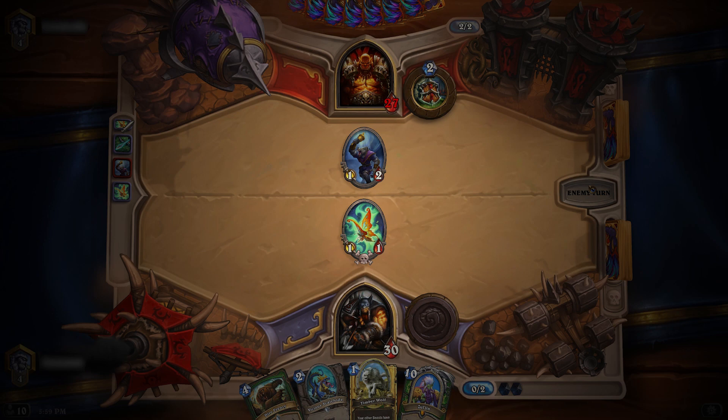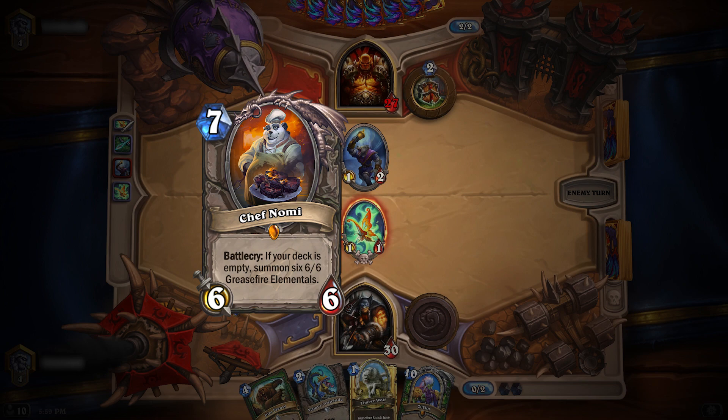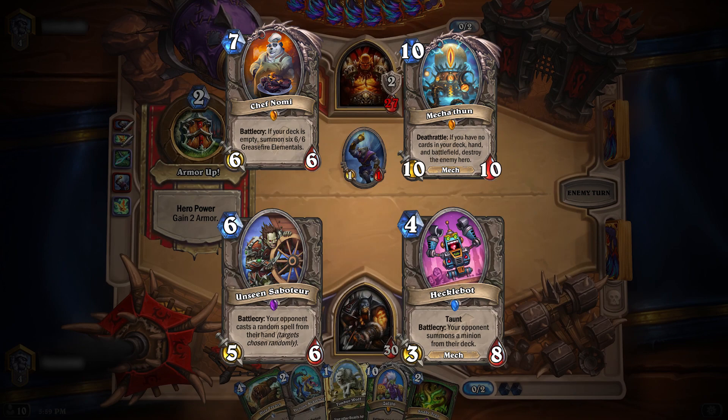First, what is a tech card? A tech card is meant to counter a certain playstyle or give your deck an advantage by targeting popular deck archetypes. If you are constantly running into combo decks like Gnomi Priest or Mechathun Warrior, consider adding cards like Unseen Saboteur or Hecklebot for a chance at flushing out their crucial spells or minions.